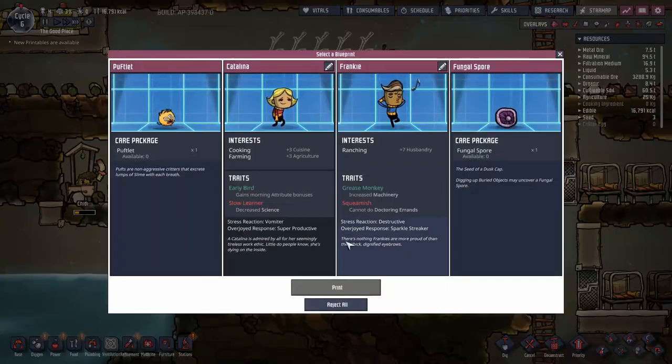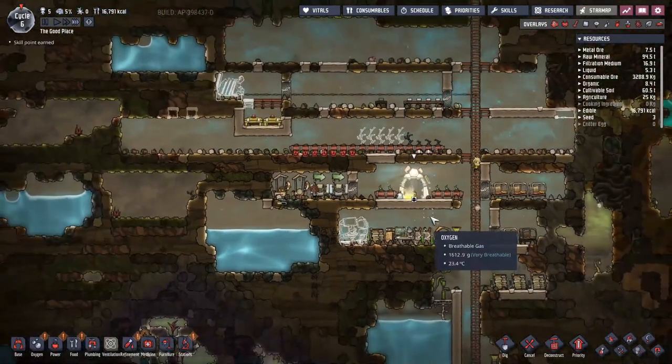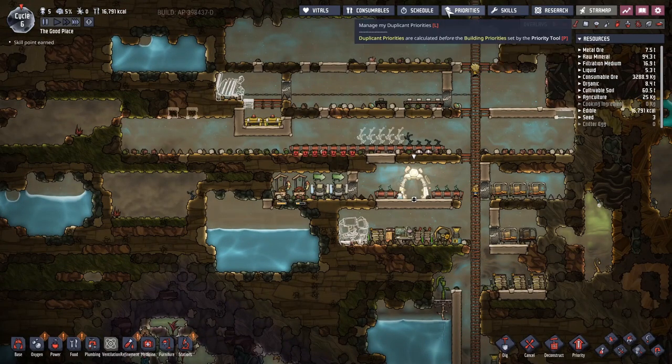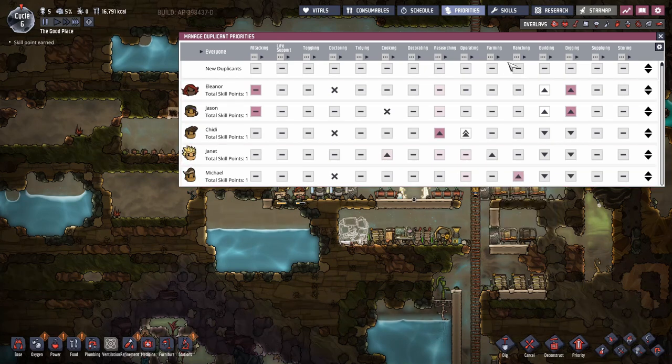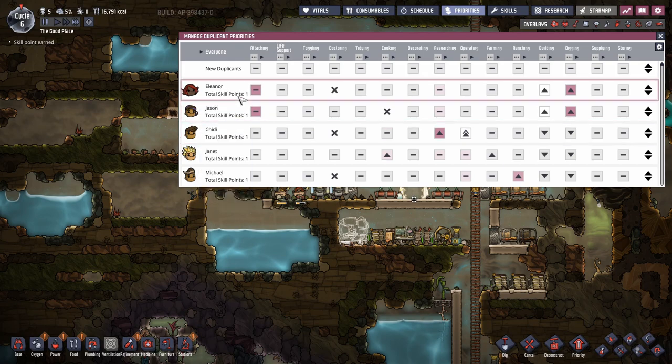We have a new printing pod. This one has animal husbandry plus seven — that's perfect. There's fungal spore, which isn't much good since there's no slime on this map and you can't use mushrooms. I think Michael here is going to make a wonderful rancher — welcome to the Good Place, Michael. Michael's ranching is boosted, but beyond that they'll help out with everything that's not building and digging. Building and digging is effectively Jason and Eleanor's only concern — everything else in the base will be handled by everyone else.